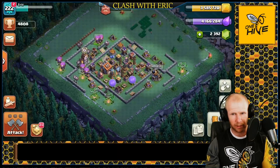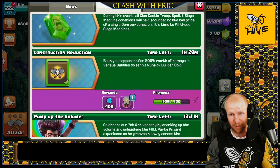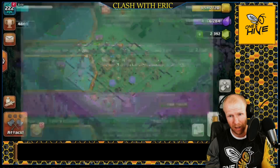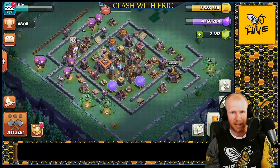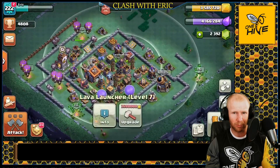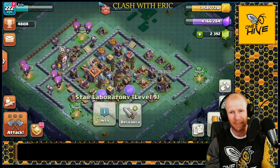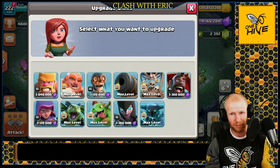Welcome back to Clash. Today we're on my Builder Hall 9 base and we've got a Builder Base event going on - a Rune of Builder Gold up for grabs. We're gonna be messing around with the Hog Gliders today. I already have a Rune of Builder Gold, so I'm gonna use that along with a Book of Building to upgrade my Lava Launcher, and then upgrade another defense after that.